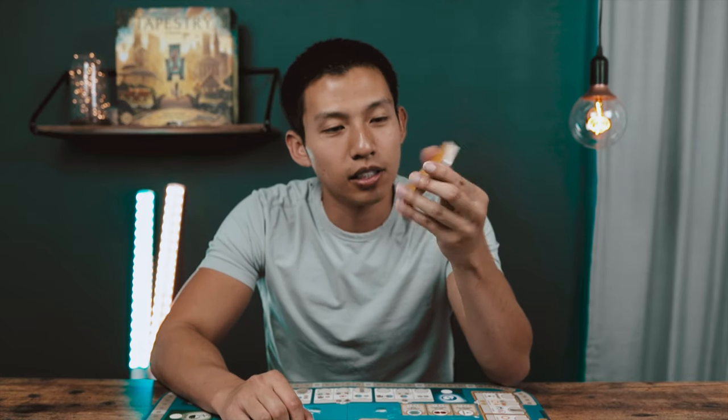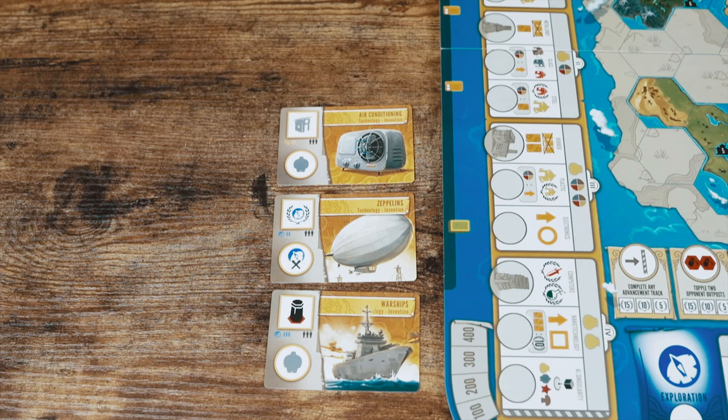Right in the middle you have these yellow gear cards called the tech cards. Go ahead and shuffle these and then place three face up to the side of the board.